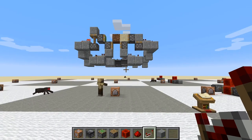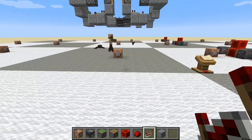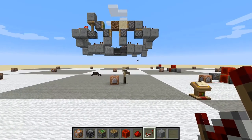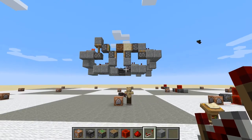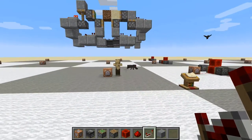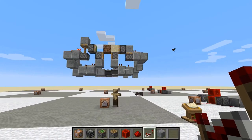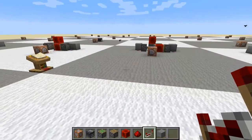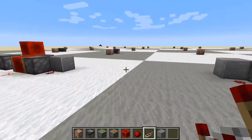Welcome to this second installment of figuring out redstone. My name is still HotSST and together we try to figure out how to create an automatic off switch that switches contraptions off when leaving the chunks or when leaving the game.